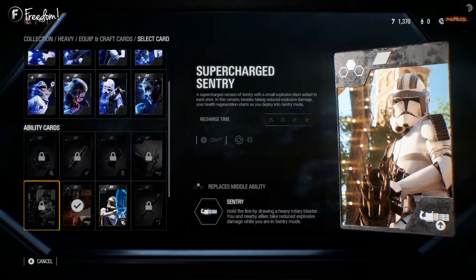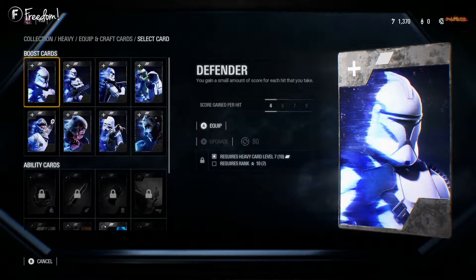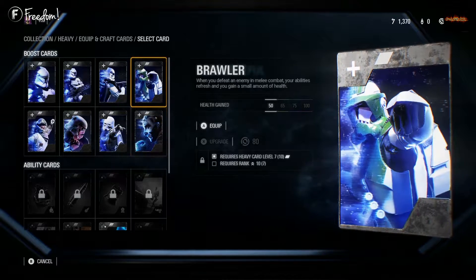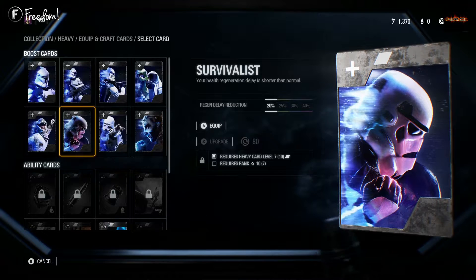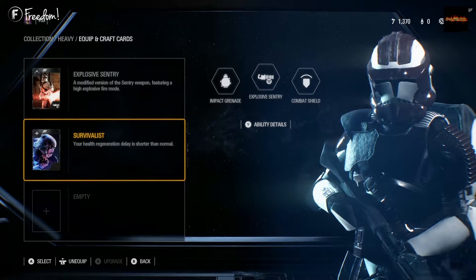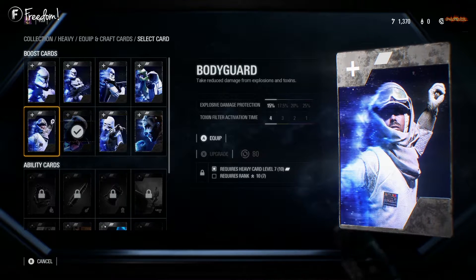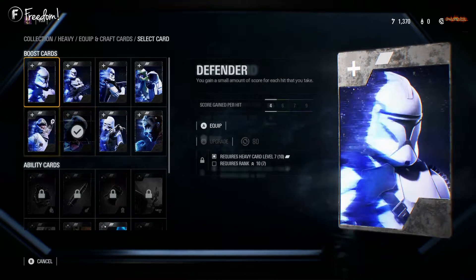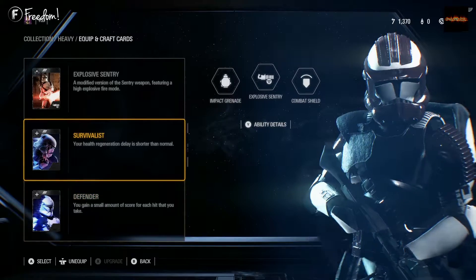Now that I've crafted every star card I have two slots available, so it's time to pick what I'm going to use. I still have to try all these cards out to see which fits my gameplay best. I'll go with this one and one more — let's try the Defender.